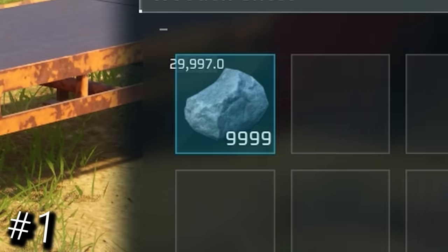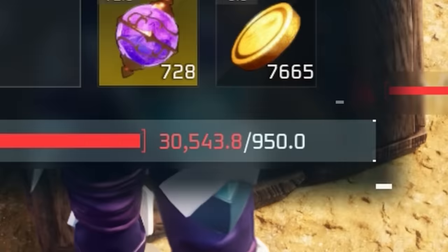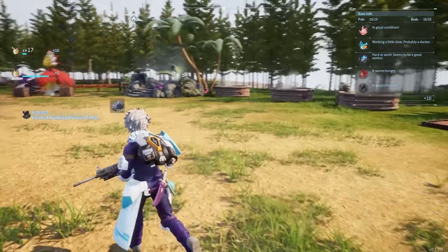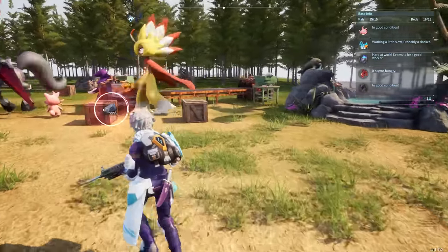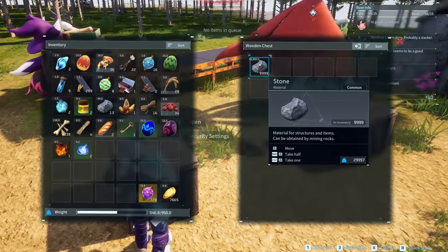If you want to transfer huge numbers of materials without getting encumbered, you can just drag huge stacks of materials out of the first storage, keep it out in the open, then simply move towards the desired destination and put all those materials in the new storage. Your weight capacity will stay untouched.